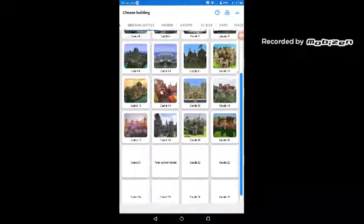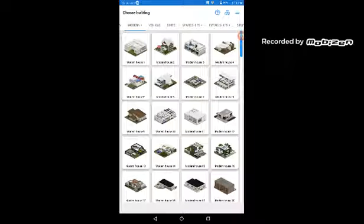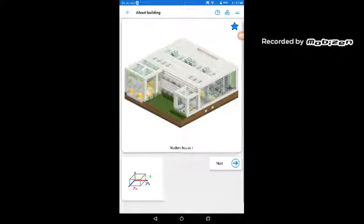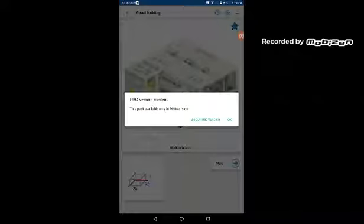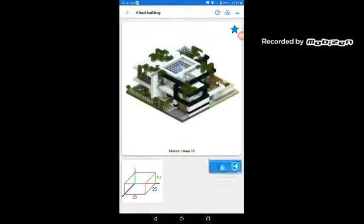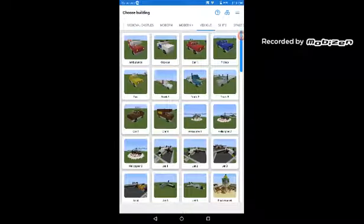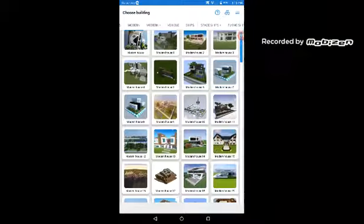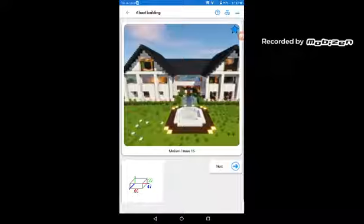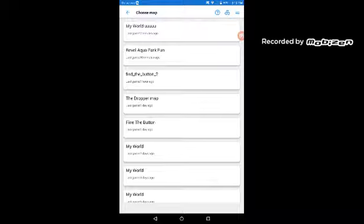What you want to do is select anything that you want to build. I'm going to choose a random one and click the next button. Oh, you can't use this one. So we're going to select another one. Let's go to modern — you can't use any house in modern plus, I believe it requires the pro version. So you want to click next.